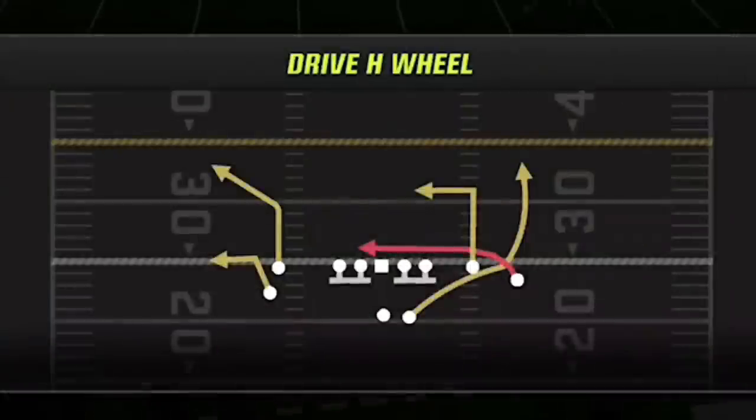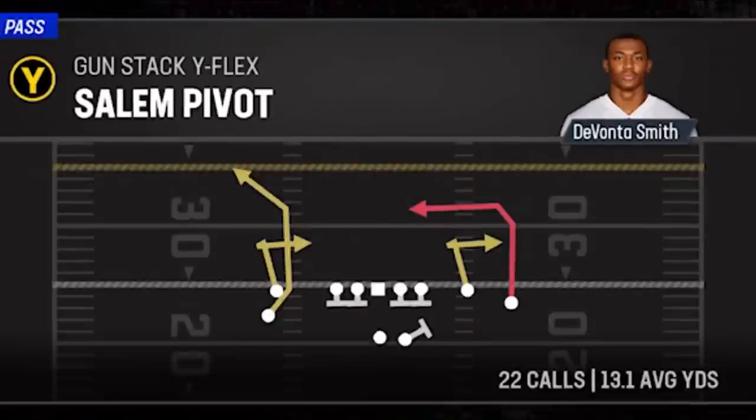The two plays I'm going to show you today absolutely destroy these defenses with multiple different routes. Those two plays are the sail and pivot, which is probably the best man-beating play in the game right now. Every route here beats any man coverage instantly, so since everyone is running man, this is the first play I choose every single game.